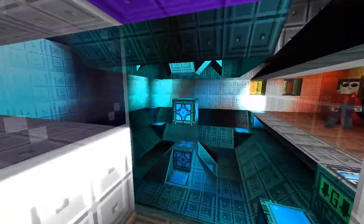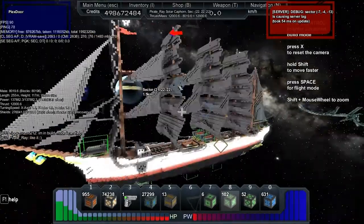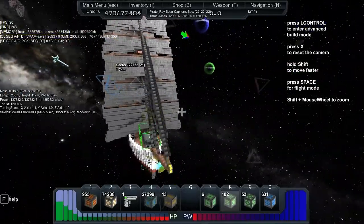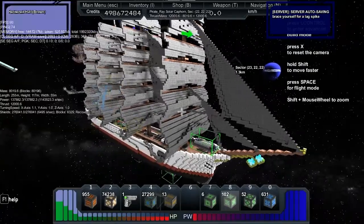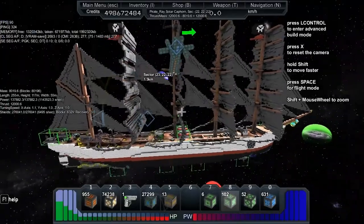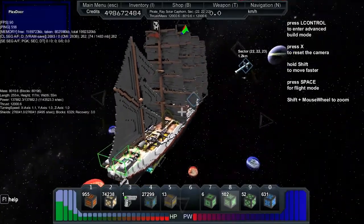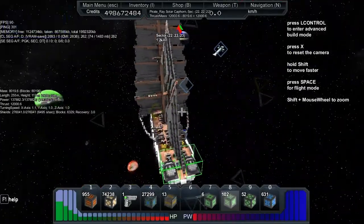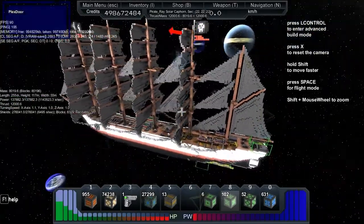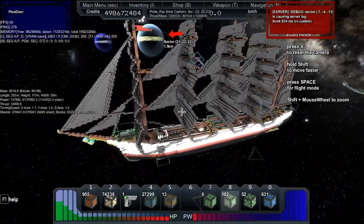Let's just check out the stats on this monster. It's got a mass of 8,019 with a length of 255, height of 117, and a width of 55. The power is 137, energy recharge is 1.14 million per second. It has a thrust of 12,000 and a turning speed on the X of 1.1, Y of 1.0, Z of 1.0. Shields are 276,000, recharge 6,500 per second, recovery 3.